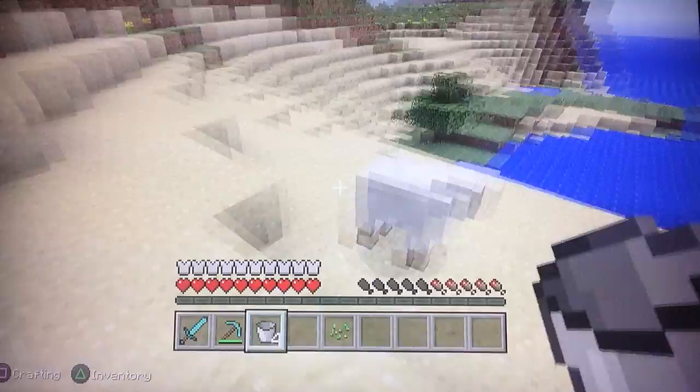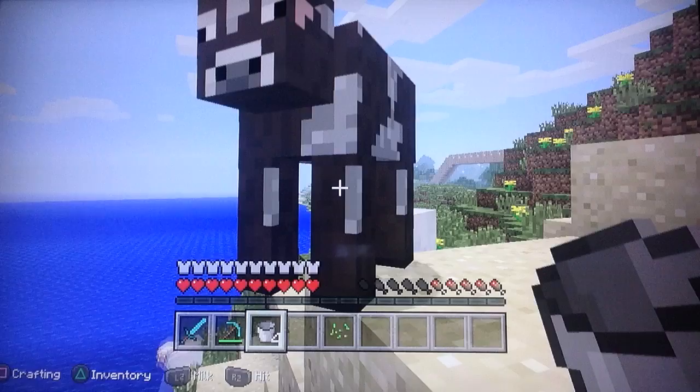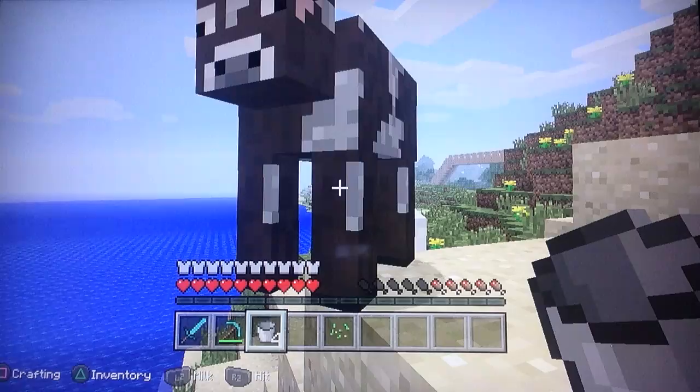Next, you need to find you a cow. And right here I have me a cow. So you walk up to it, and down at the bottom left corner of my screen it says L2 Milk. So you press L2 Milk, and now I have a bucket of milk.